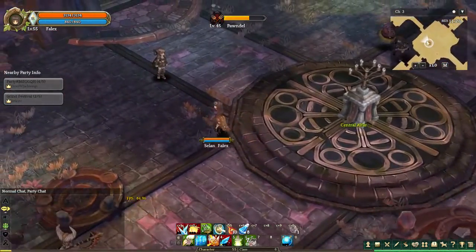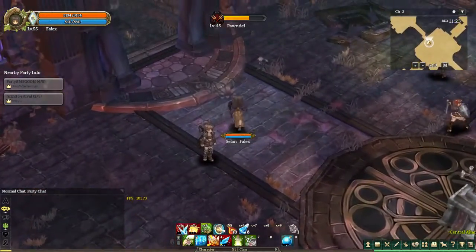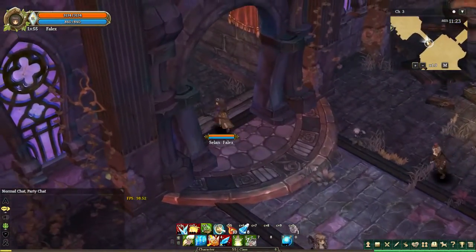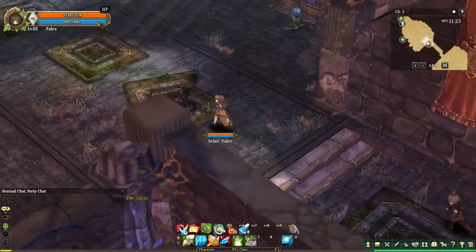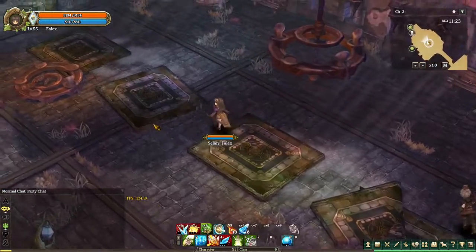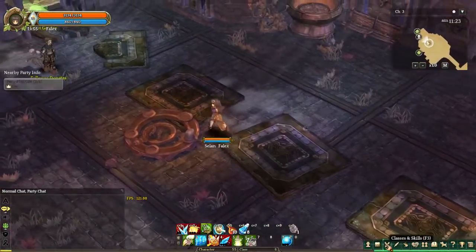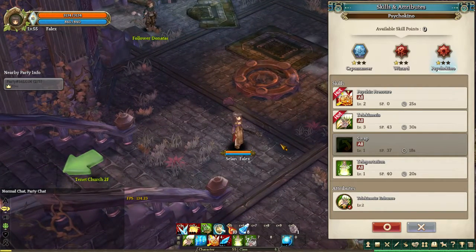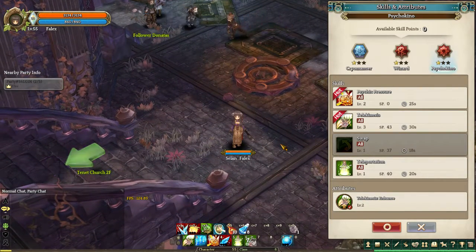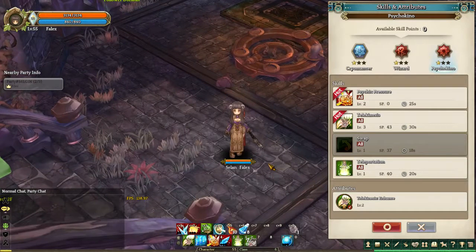You're going to notice some FPS drops. That's one of my complaints with the game right now — the game is not very well optimized and there's a fair bit of lag with the servers. I'll get into that later. The class that I am right now is this Psycho Kino. I don't really know how to say the name of it, but I found it to be the most adorable, so I had to go with this one.